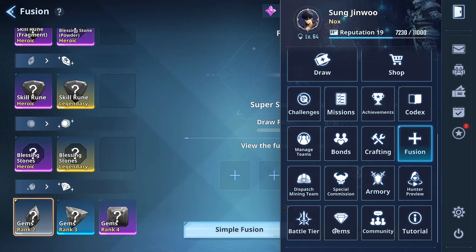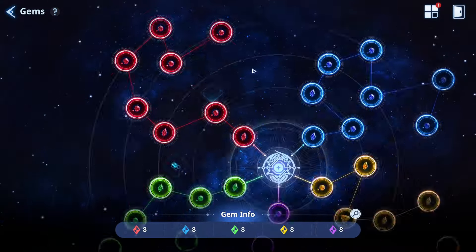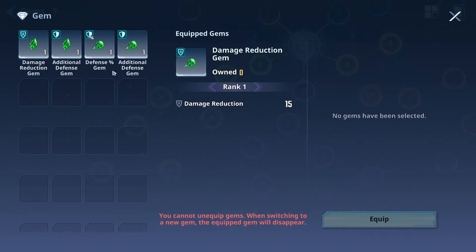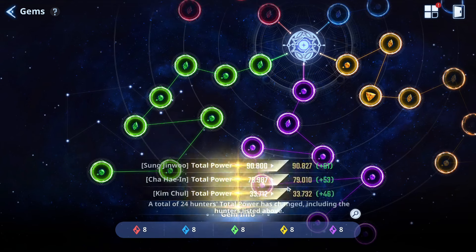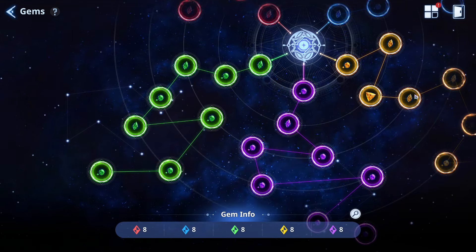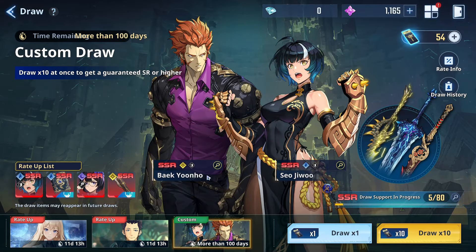Looking at the gem system, we have all slots equipped. We just got a new piece — additional defense — so let me swap that in real quick to get a little bit of extra stats. Everything is unlocked here. Currently on the standard banner we have 54 black tickets.